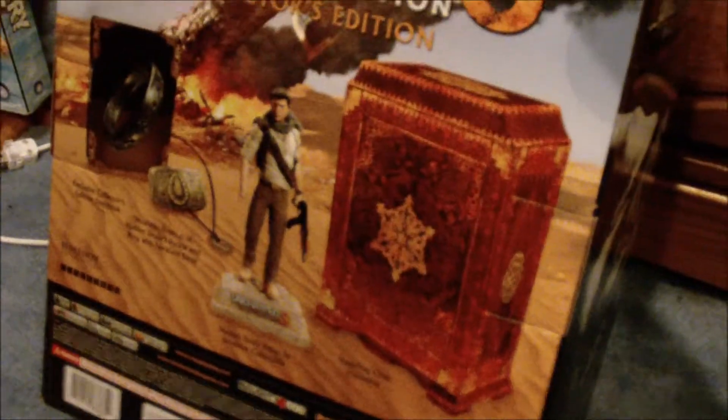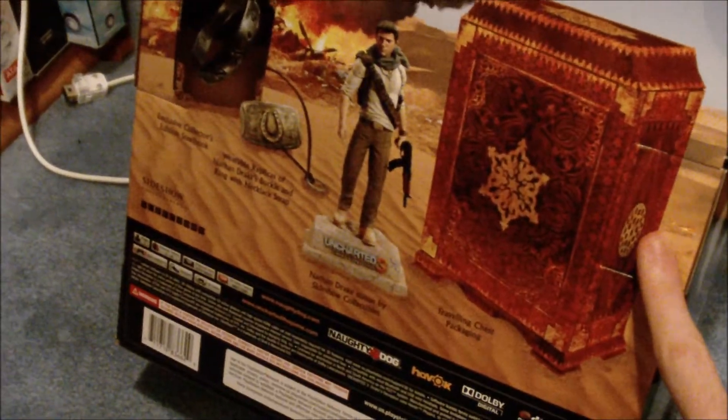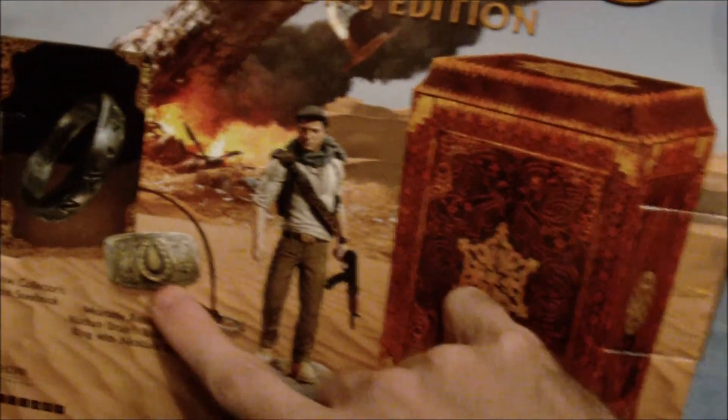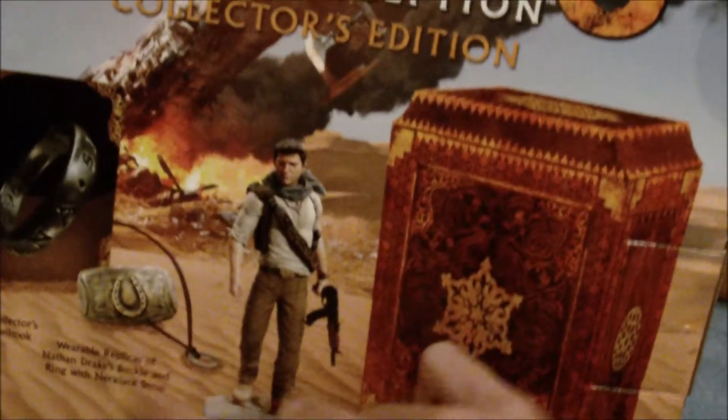So this is it right here — it's $100 US dollars. It comes with some pretty cool stuff, and this is all pretty much physical content. You get a nice little carrying case, a Nathan Drake figurine, and a replica belt buckle for Nathan Drake. As you can see, it's got a nice little horseshoe on it.